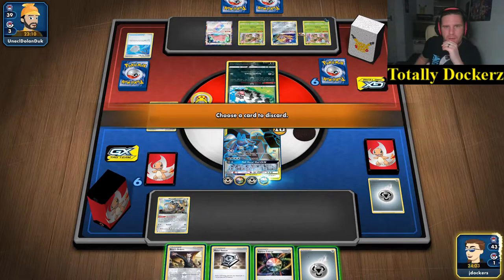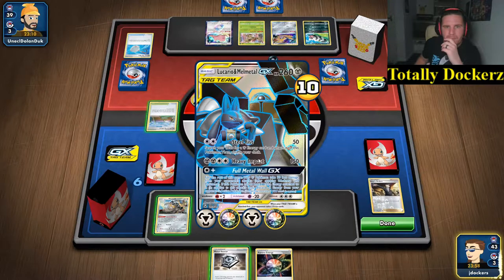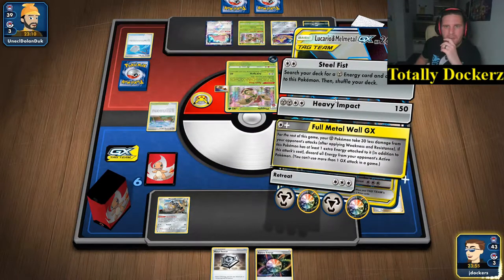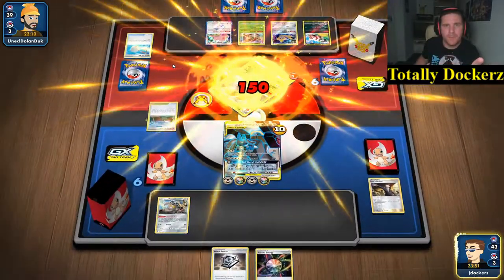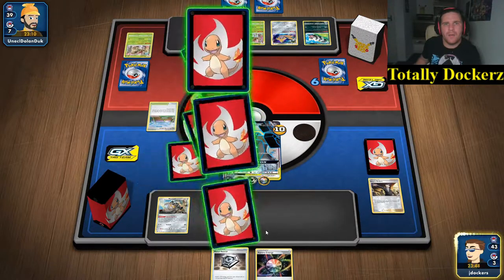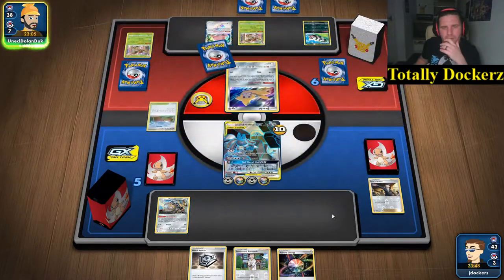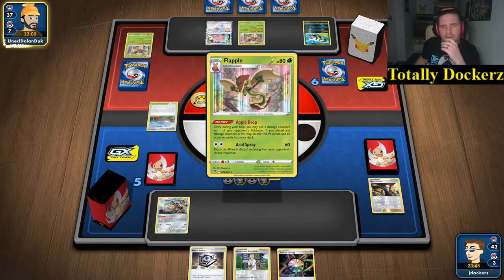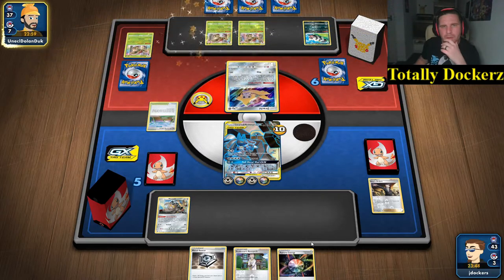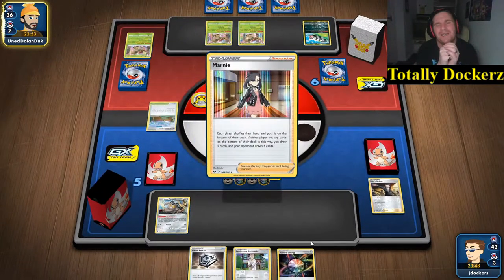I think putting that on, throwing that away - I'm gonna Boss's Orders, go get that and Heavy Impact it, get the energy. All gone away because I have no idea what he's attacking with here. This isn't being used - go get your Flapple. What is your game, what is this deck? Every time I come up against something here it's like, what are you? So confusing.